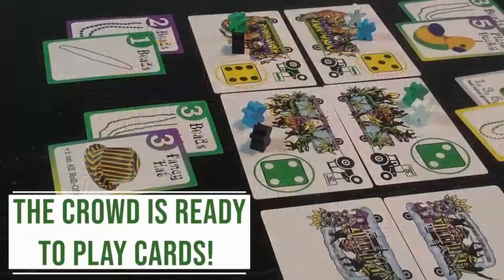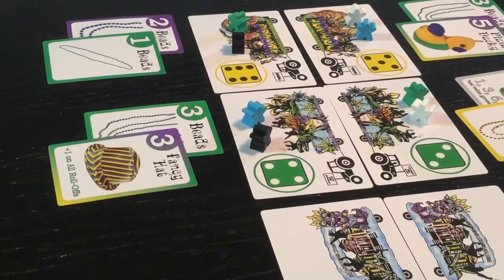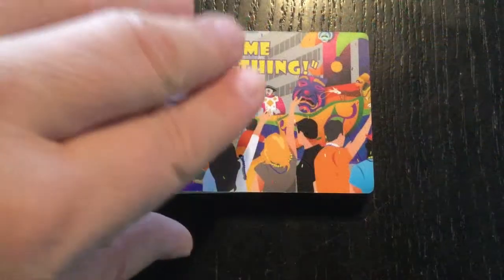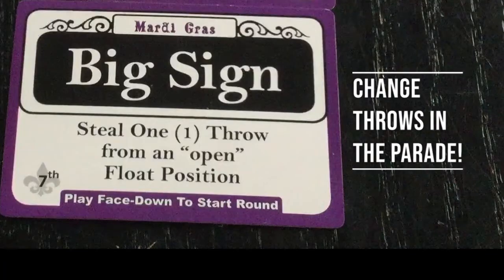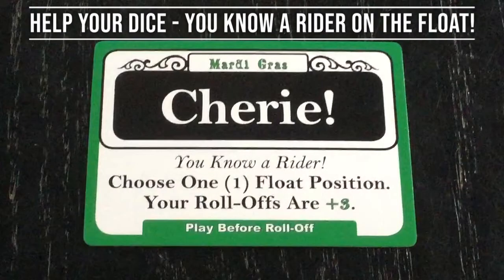The crowd is ready. Now play cards. One key to success is the Throw Me Something card, which gives you a special bonus based on its color. Purple ones can change throws in the parade, green ones help your dice because you know a rider on the float.